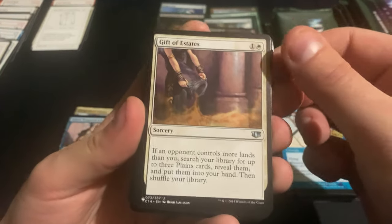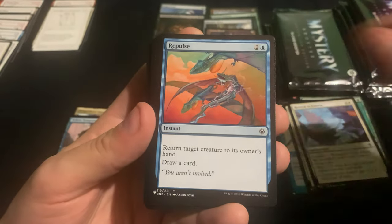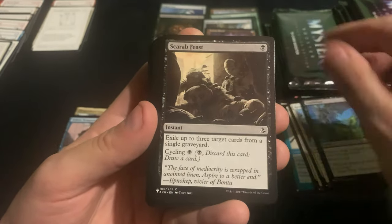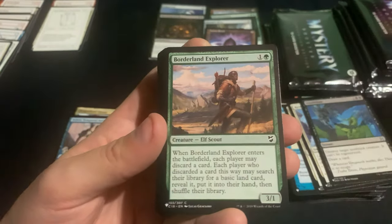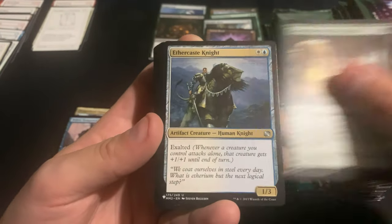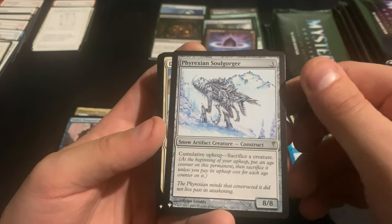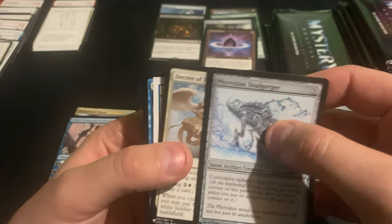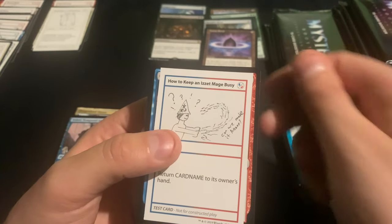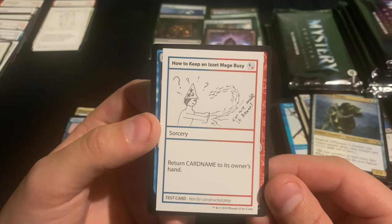We got Gift of Estates, Treat, the Soul Gorger, and then the Decree of Justice — with how to keep an Is It Mage Busy?